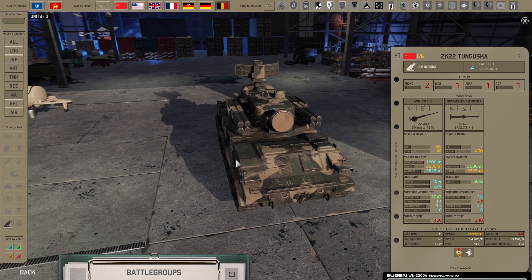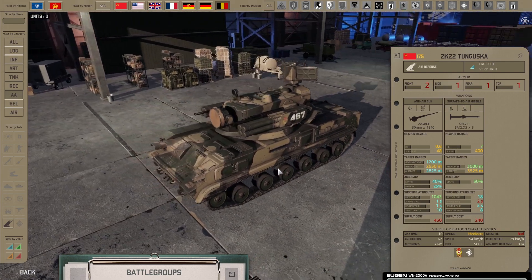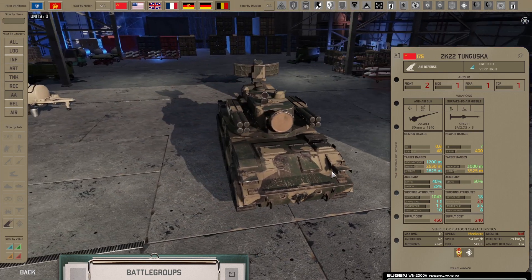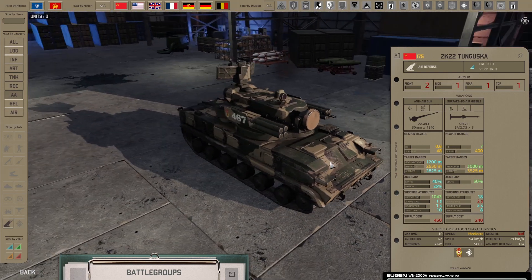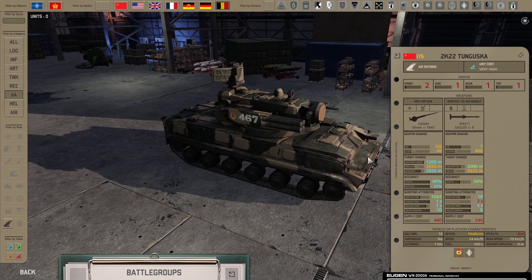A really good system, only available in two decks, but I love them both - the 79th and the 119th. They were overpriced back in the day and the guns were underperforming, but by now they perform quite nicely. With future buffs to AA when helicopter armor gets nerfed a bit - which is on the way - they should improve even further.